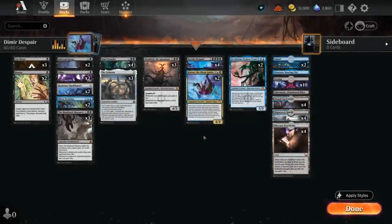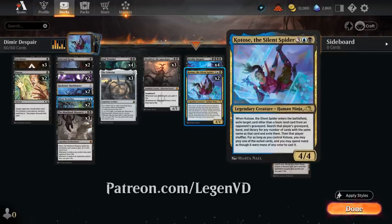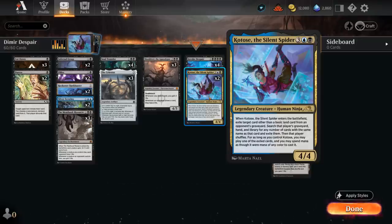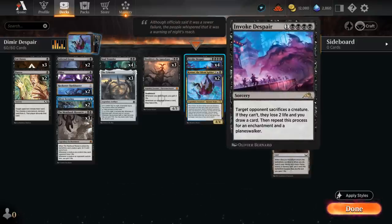Hello and welcome to another Standard Games video. Today we're taking a look at a blue-black tap-out control deck featuring two copies of the Silent Spider, as voted on by my supporters on Patreon. And this card's pretty well positioned at the moment, especially when it comes to the black mid-range matchups, where Invoke Despair is one of the most important cards.